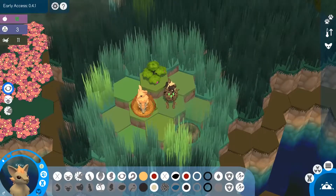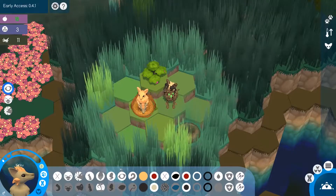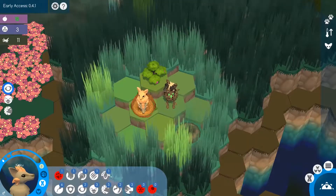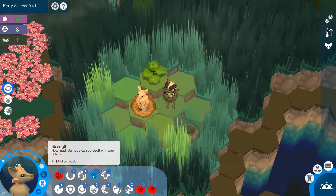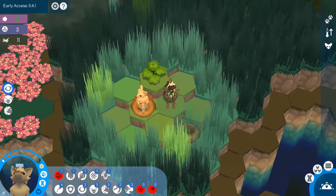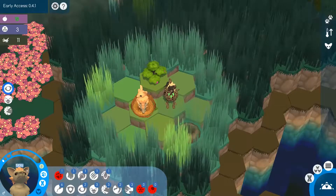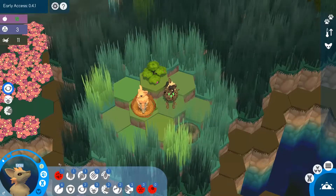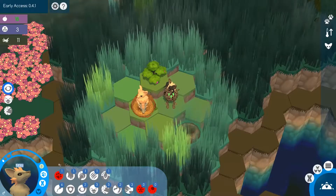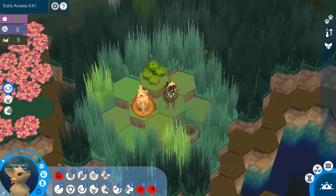And now we have this guy — Kirkku. He's inherited traits from his mother and father, and will be a new addition to our little colony. Let's look at his stats. He's not that good, considering he only has one strength and one collecting. We can also rename the little critters, so if you want a name in the game feel free to leave a comment. For now, I have Wikipedia open on a different page and we're just going to select random articles. Kirkku, you are no longer Kirkku — you are Nathaniel.